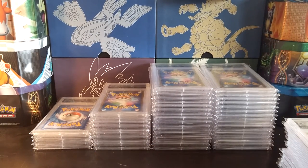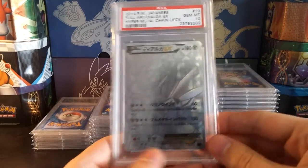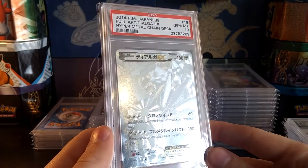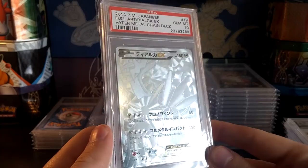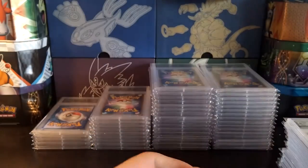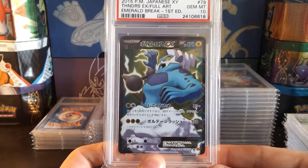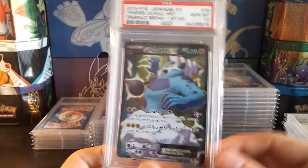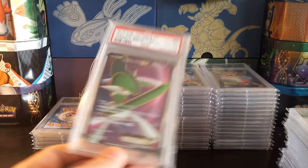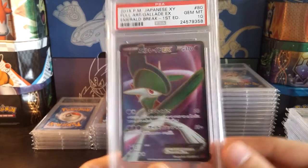Once you get back into Dark Rush and any of those — once you get back into maybe pre-Black and White, like Black and White 8 and before that — they get significantly harder to find in Gem Mint condition. So scoring a 10 on those is not as easy as you may think. But if you do send in a mint Japanese full art card that you've pack-pulled, chances are it will score a 10, as these cards are made extremely well.